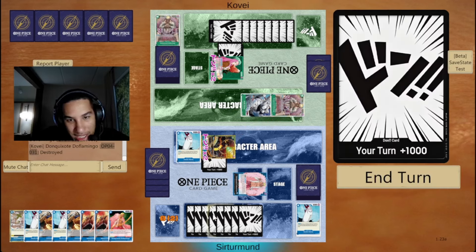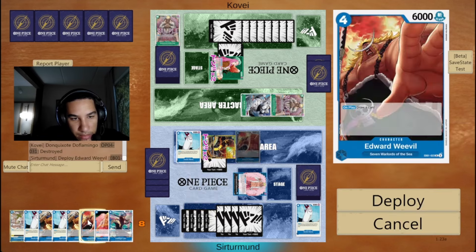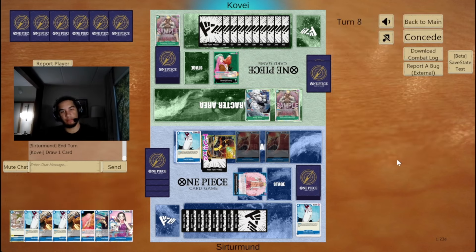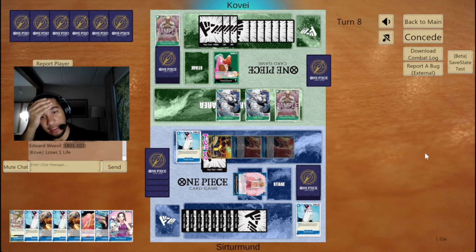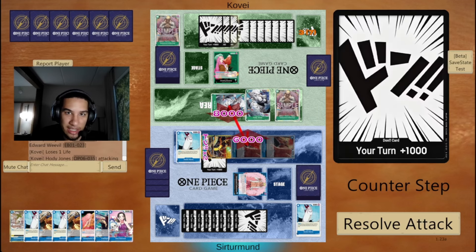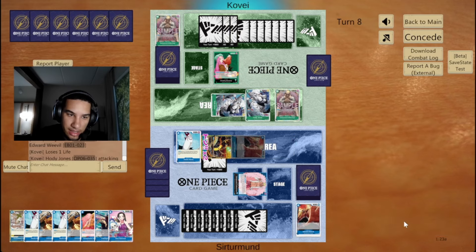I guess we can go 10, 11, 12. Or we can go Weevil, Weevil. Still no second Kaido. We can go Doflamingo and Gravity Blade another turn, which is not bad. They're going down to 1 — that's kind of crazy. Going down to 1 is nuts if you don't have a little blocker.